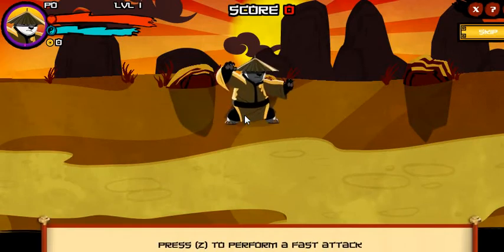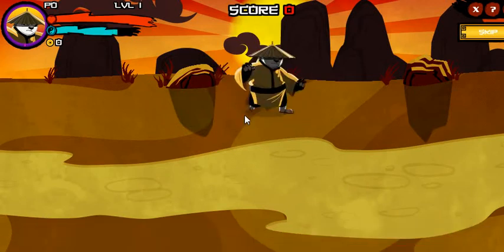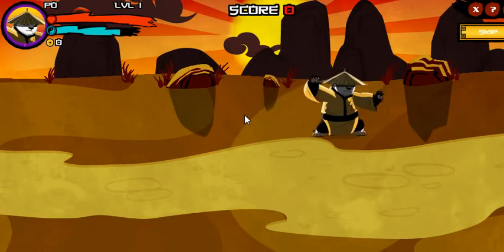Now press the Z key to attack with super speed. Awesome! Fast attacks are really fast, but they do less damage.